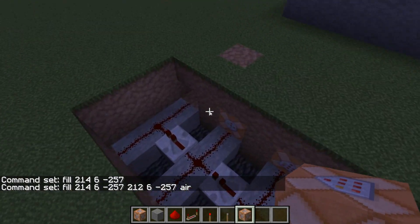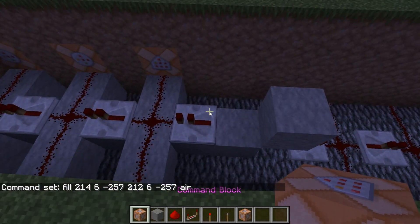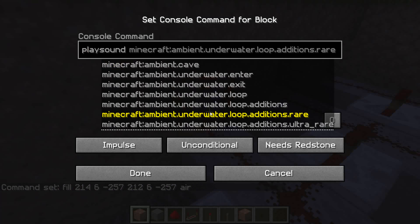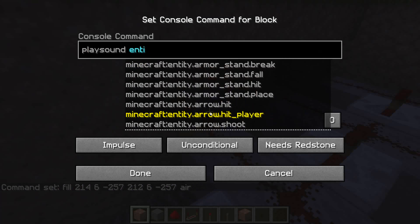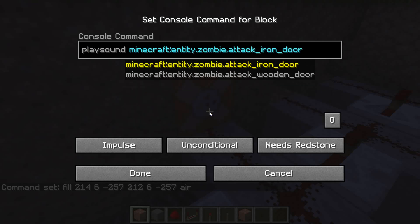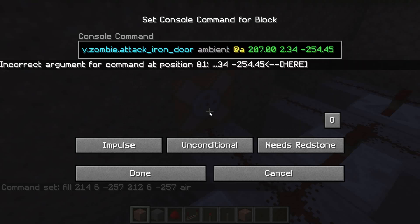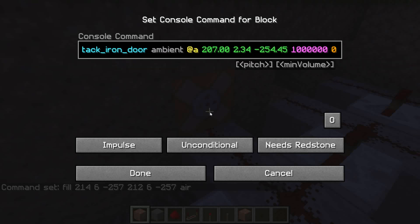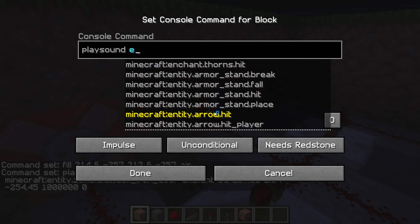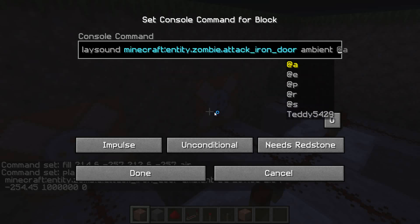Now that we have copied the last block for the opening sequence, we can test it out. But first we're going to place the command blocks in for the sound. Personally I think the best one is the zombie attacking the iron door, because it sounds metallic and it just works. The coordinates for where the sound plays will come up. After the volume, you need to do 0, then 1 for the next, then 2 for the next, so it goes up in pitch for each one.